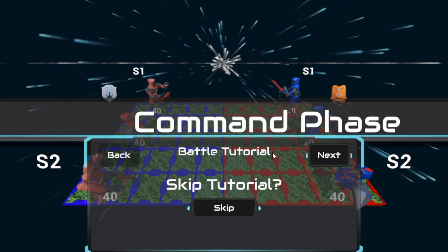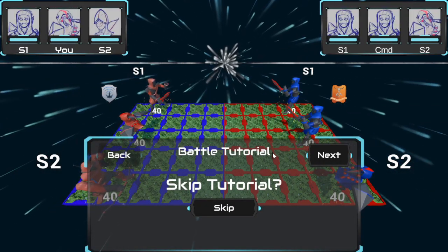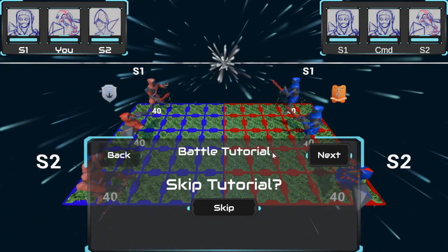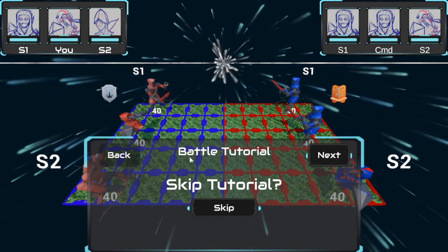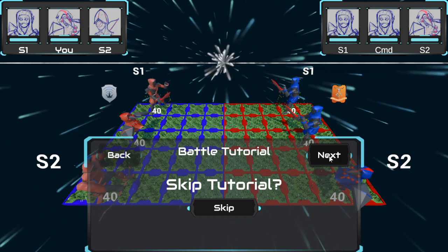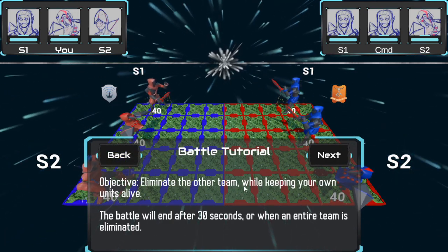Let's do this. What? Wait a minute — it doesn't just automatically happen? You go into a different battle screen? What is this madness? I can't skip this tutorial. Those guys talking before, I don't know, but this seems super important. Eliminate the other team.